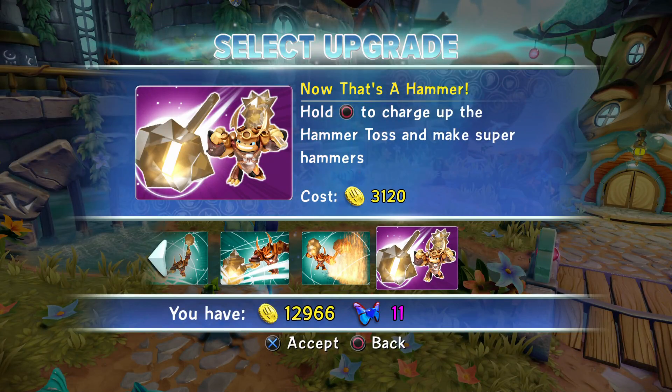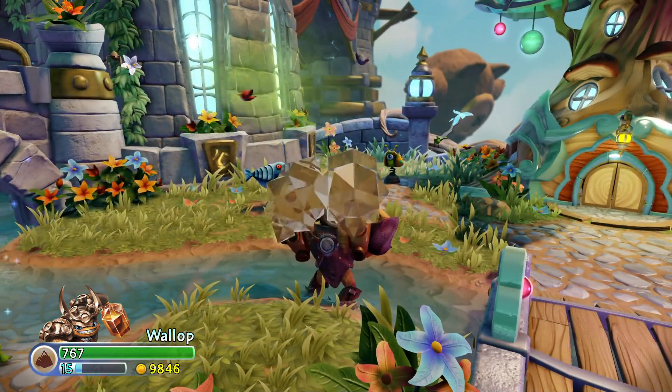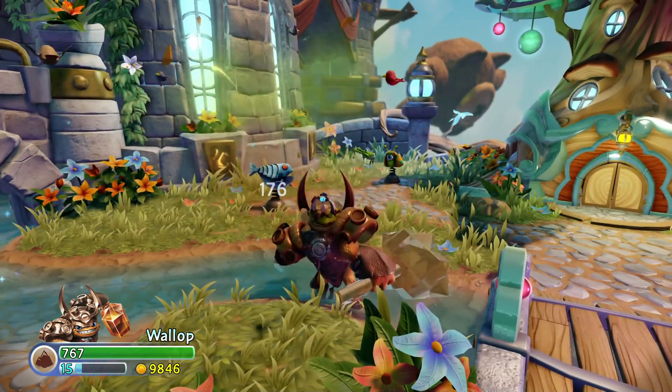Let's go ahead and do the Soul Gem Ability, which is called Now That's a Hammer! Hold Circle to charge up the Hammer Toss and make Super Hammers. So now it does 176 damage, or it'll crit for 264. That's a huge upgrade!